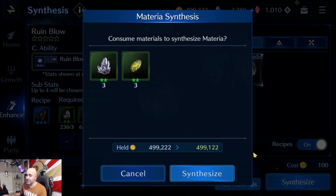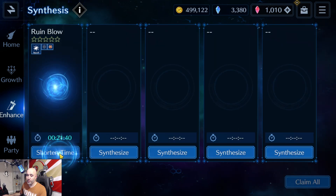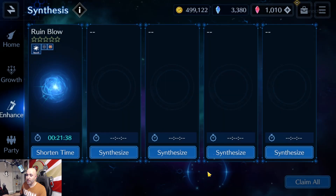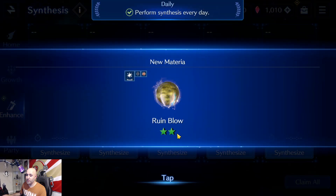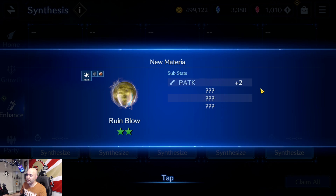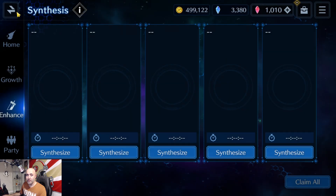Let's go ahead and create one here so you can see. I'll synthesize this one — it's about 21 minutes — and we'll do a quick shortcut. You'll have a choice to sometimes get a one-star or two-star with some substats. This is the sigil here. What you end up doing to make it work is you just equip it.